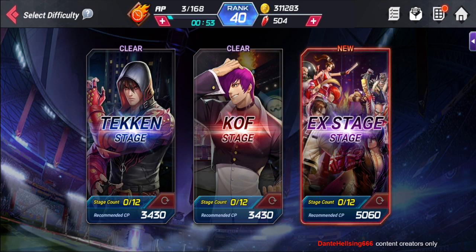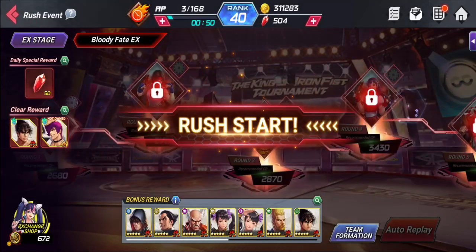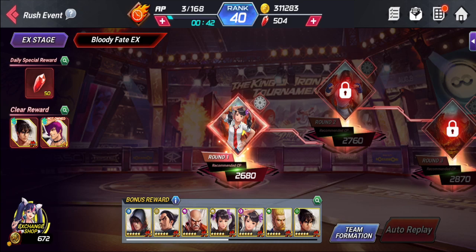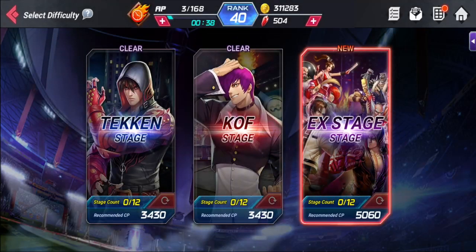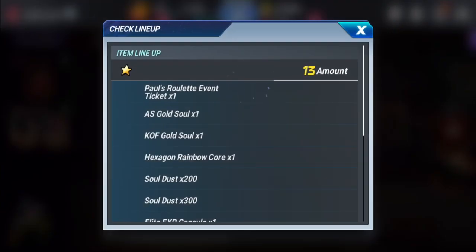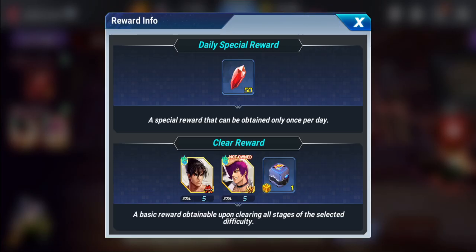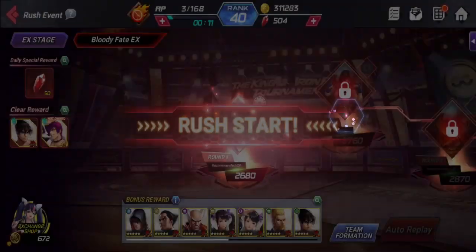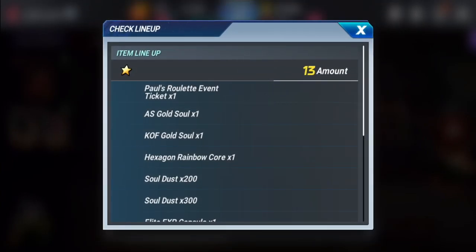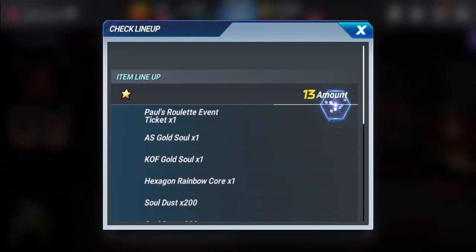This is a higher recommended CP, so these are going to be kind of rough. Each time you finish these stages you're going to get 50 rubies. You're also going to get a Paul's roulette event ticket, which is really good. This is something you're going to have to do over and over again — that's how it's set up. You get the EX stages, you get that 50 rubies, and then you want to repeat this simply for that reward alone.